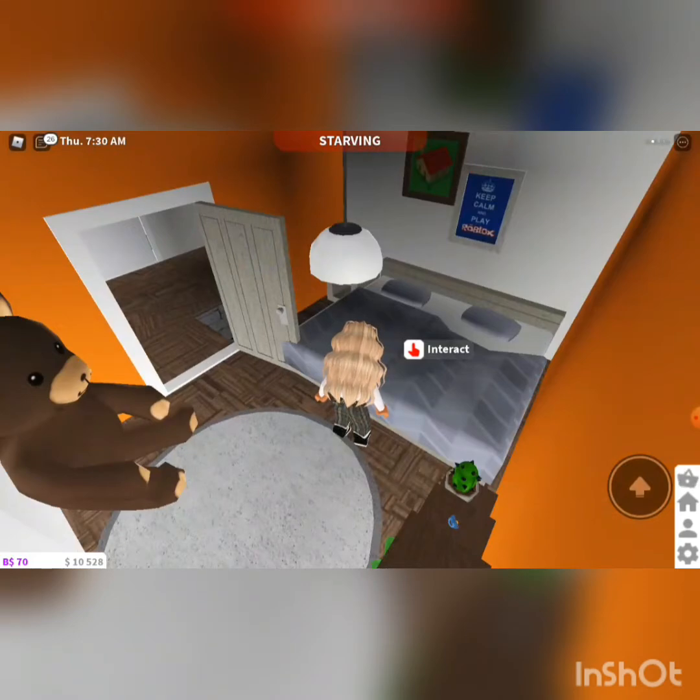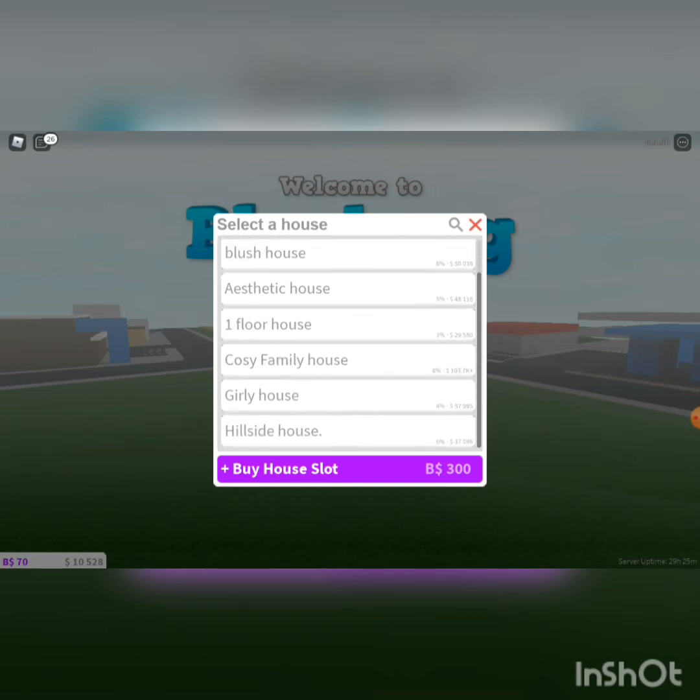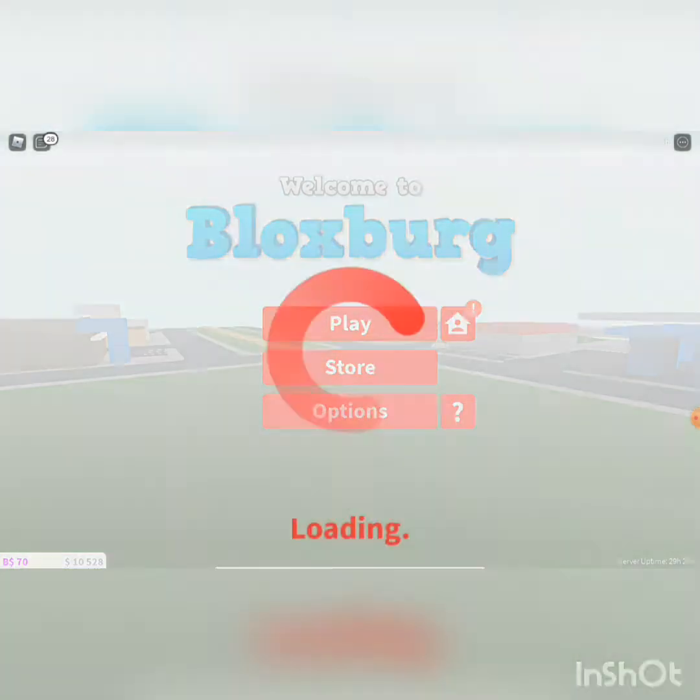And this is moving on to my last house — it's a surprise because I finished building this house today and I absolutely love it. So the value of the Halloween house is 24k, the blush hillside house is 50k, my aesthetic house is 48k, my one floor house is 29k, my cozy family house is 103k, my girly house is 57k, and my hillside house which I'm going to show you now is 37k.